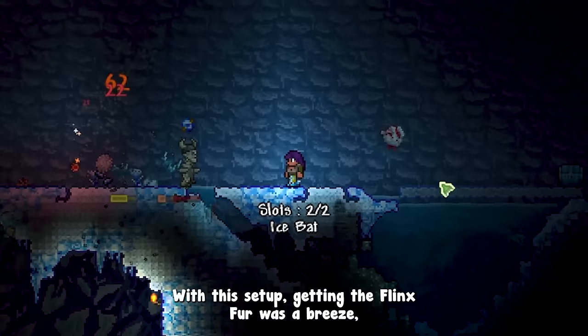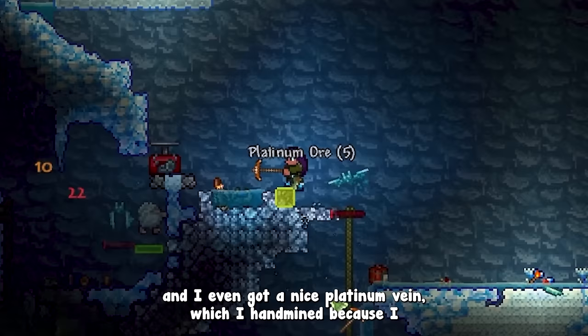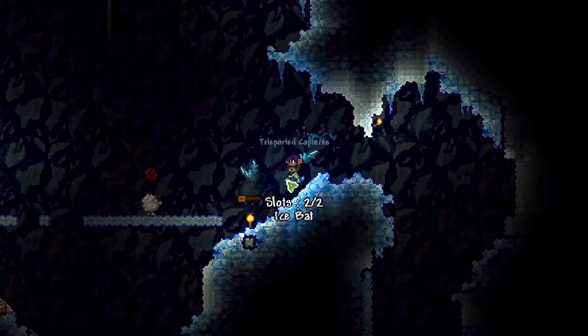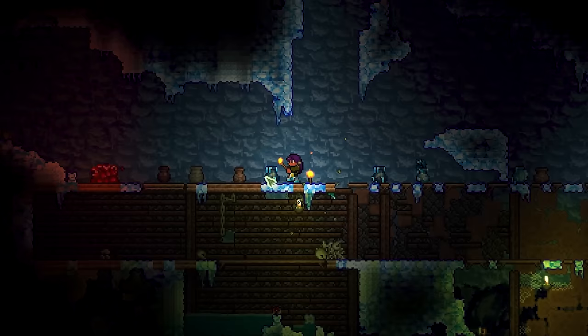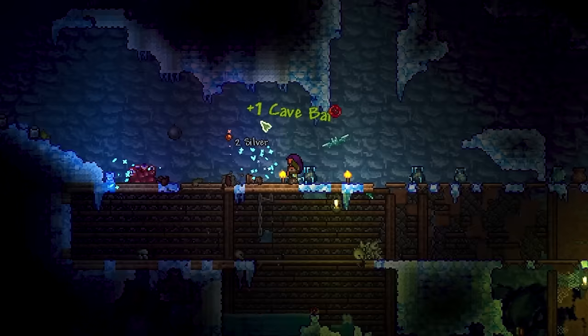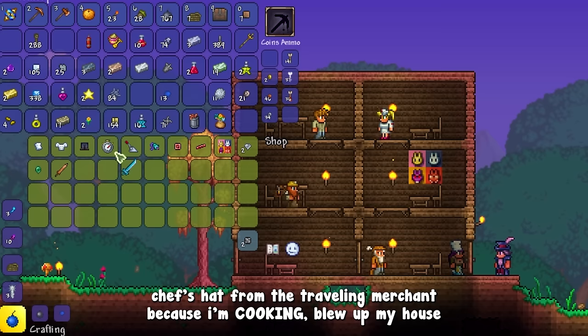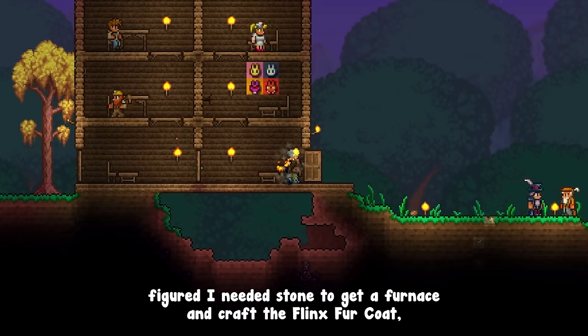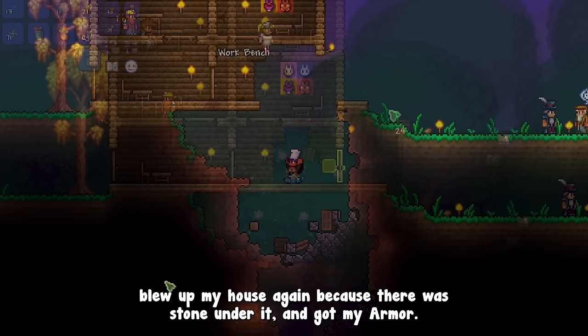With this setup, getting the snufflings was a breeze, and I even got a nice platinum vein that I hand-mined because I somehow forgot I had 750 bombs. Back home, I bought a chef's hat from the traveling merchant. I blew up my house because my brain is too smooth to use the keybind when selling items, then figured I needed stone to get a furnace and craft the fling's fur coat — blew up my house again since there was stone under it — and finally got my armor.